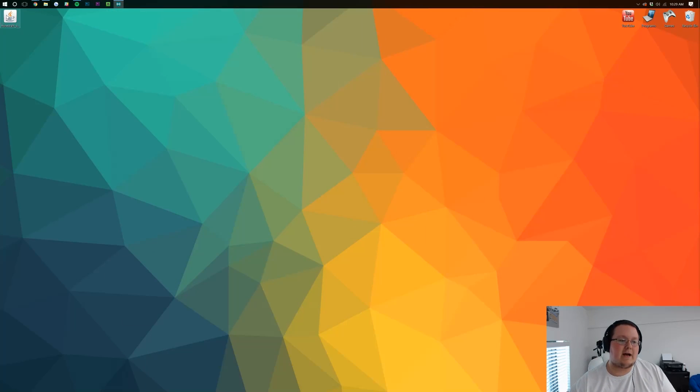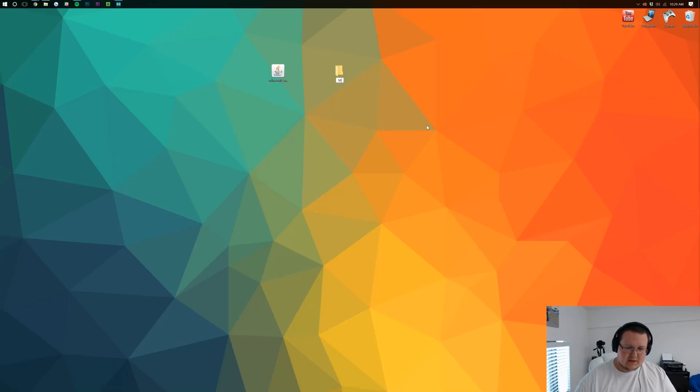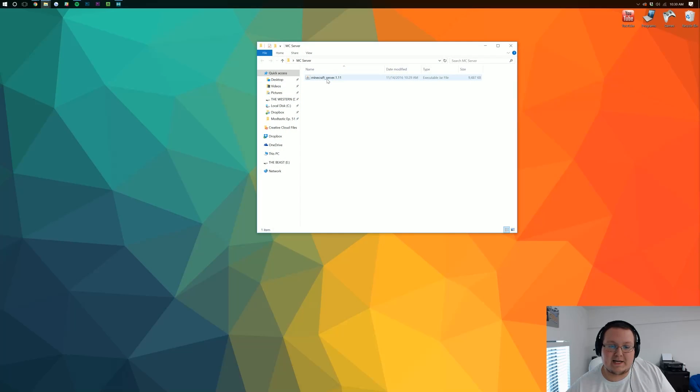Let's go ahead and minimize our browser. Take this file and put it in a folder all by itself — we'll just call it MC server. It doesn't matter what you name it, but I'm going to call mine MC server. Take the minecraft_server.1.11 file and drag it into that folder. Open up the folder and then simply double-click on minecraft_server.1.11. It'll generate some things, including the EULA.